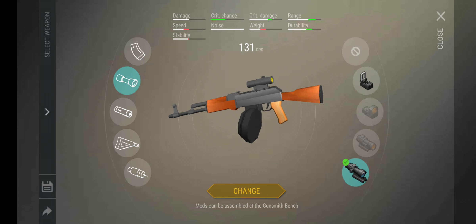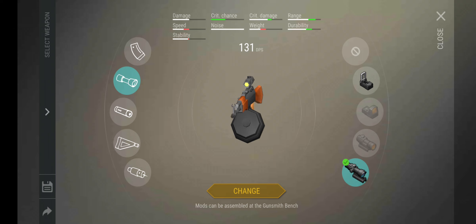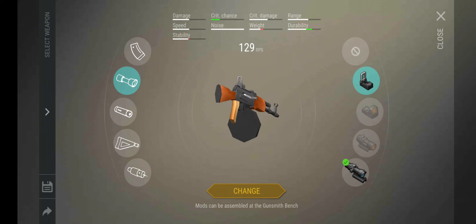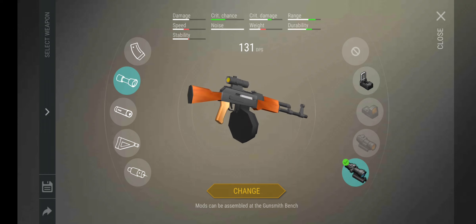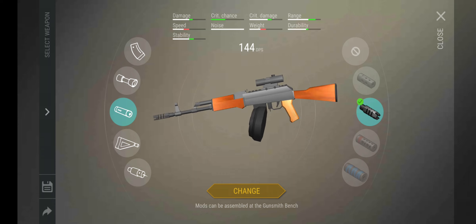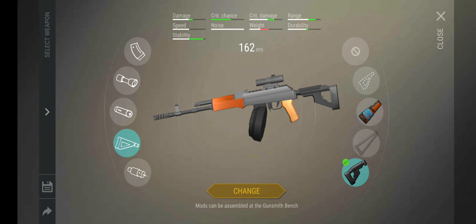For AK sights, there's a 4x sight where speed goes down a lot and stability drops, but range goes up, critical chance, critical damage, and durability all improve — I've been using this a lot. Another sight I use keeps speed the same while range, critical damage, critical chance, damage, and durability all go up. For the stock, the Tactical Stock is harder to get but durability locks off and stability goes way up — essential for a full-auto weapon that doesn't miss much.